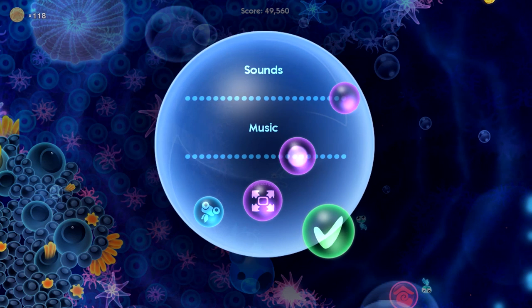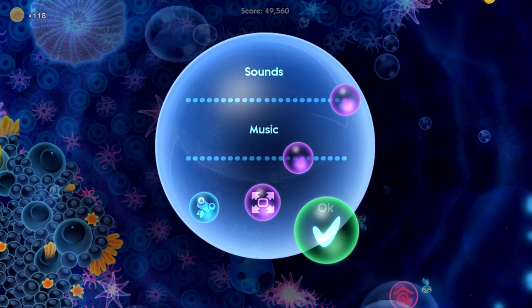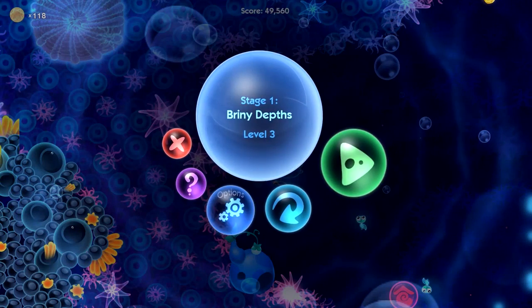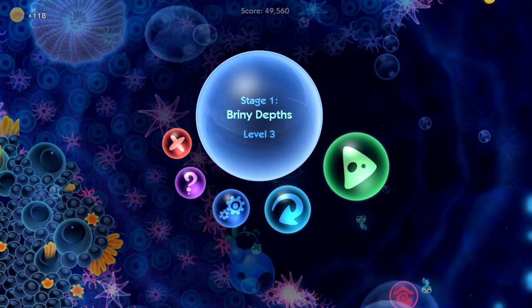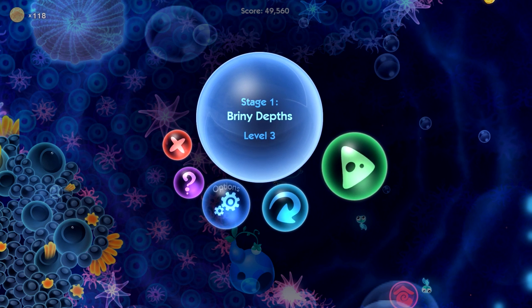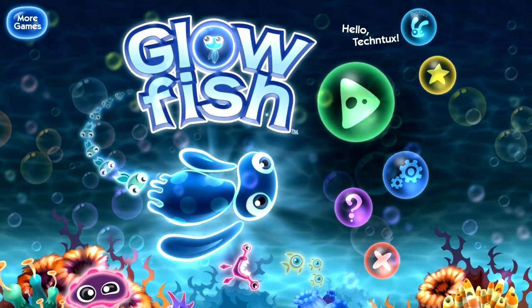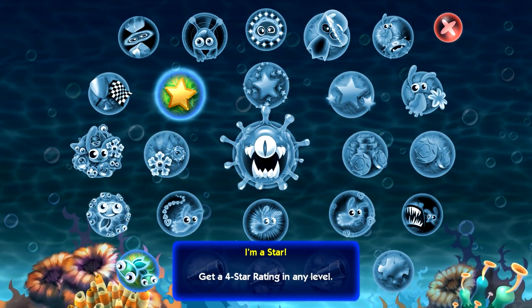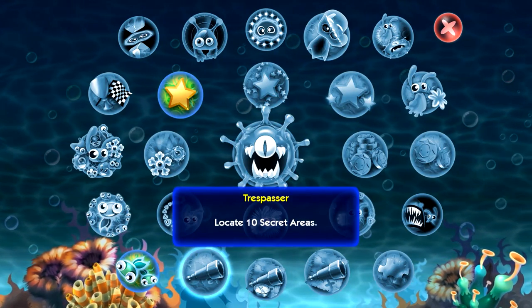Let's go into options and see what type of options this has. Not too many, but it doesn't really need any — it's a 2D game and it could run on almost anything. I bet this was probably originally designed for a tablet, but that's not necessarily a bad thing. Let's go to the main menu and see if there's any other options — oh, achievements! Decent amount of achievements.